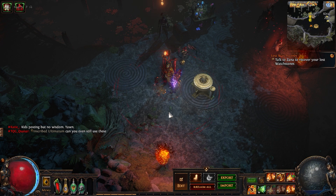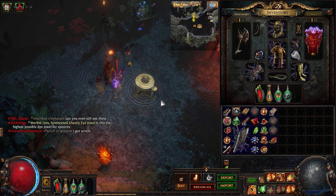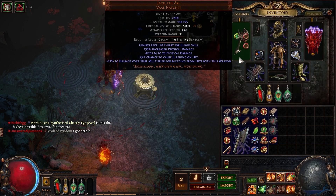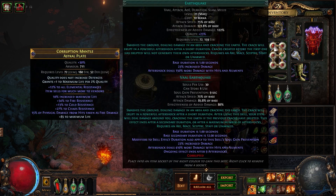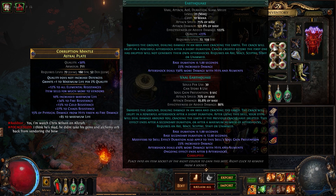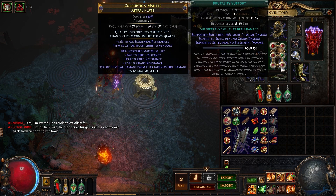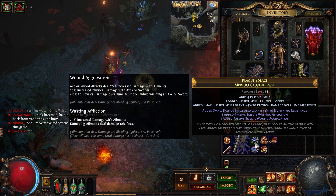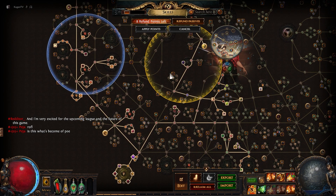Hello guys, it's cooking here. I just wanted to test out how the changes to the bleed build for 3.15 are going to affect things. I changed my axe to make it more accurate, and I'm also using Earthquake at level 1 to mimic the nerfs. I put all the gems at level 1 and removed a few cluster jewels because they also got nerfed, to see how the damage is going to be balanced.